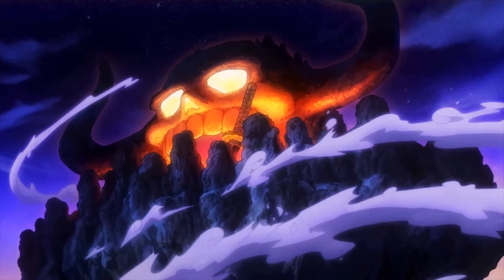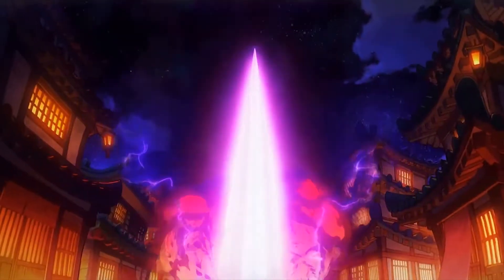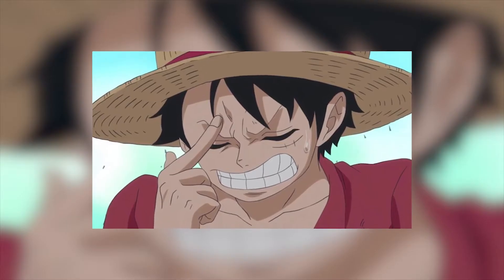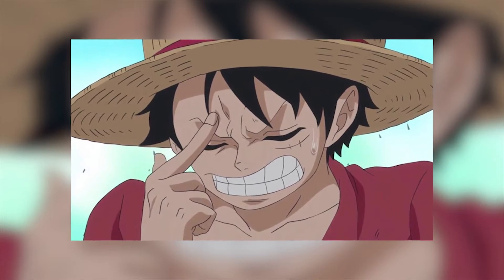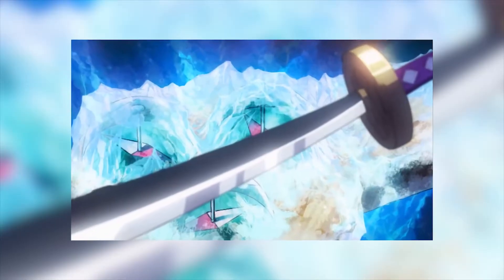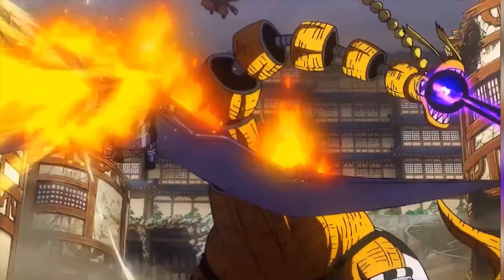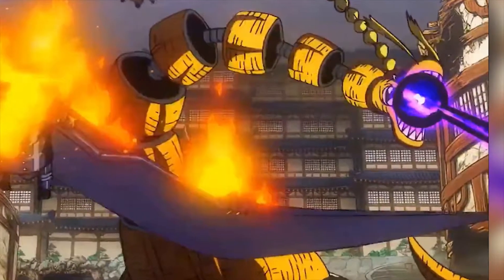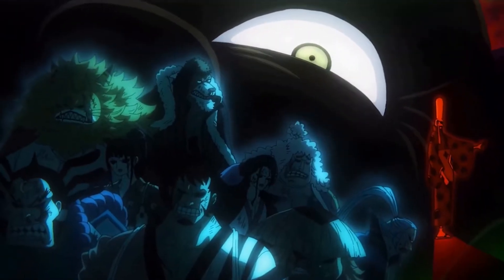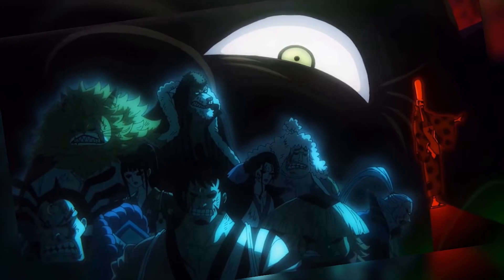We then see Onigashima starting to fly. I don't know about this laser cutting through the Flower Capital — I don't know if this is a spoiler for the future or not. We then see Oden holding not Enma but another sword, and then it cuts to King and Queen with his weird neck making his black coffee beam.